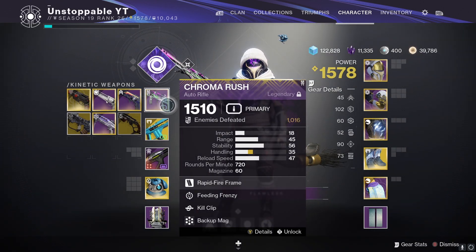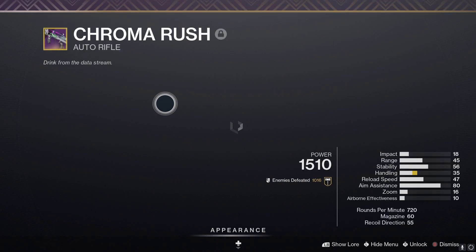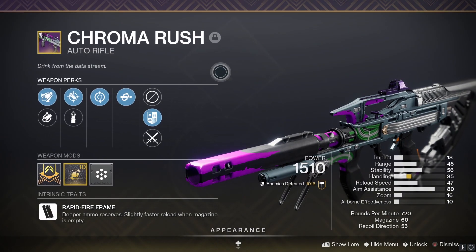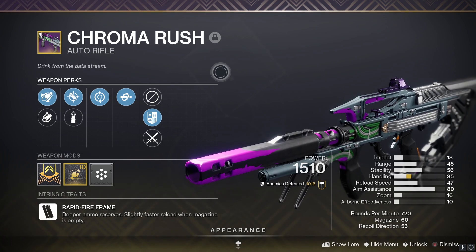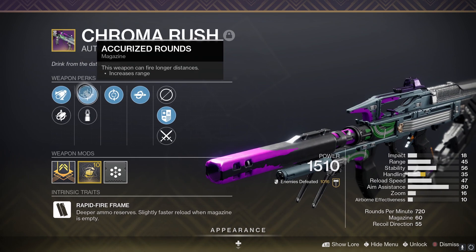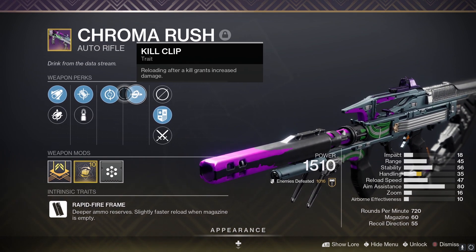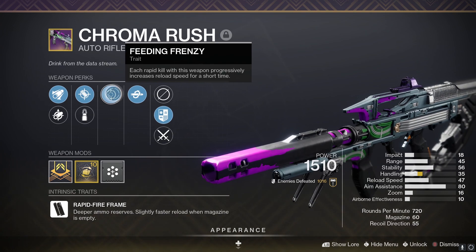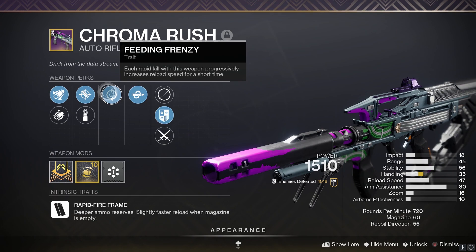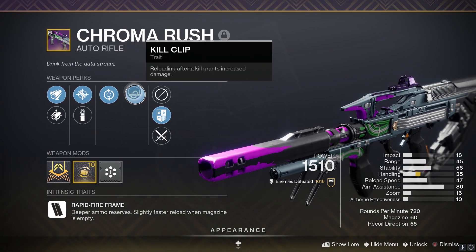The weapon we're going to be talking about today is actually an auto rifle called Chroma Rush. Now, it's been around for quite some time, however not that many people talk about it, and to be honest, some of the rolls you can get are super good. The one that I do have myself is Extended Barrel, Accurized, Feeding Frenzy and Kill Clip. You can actually get this with Subsistence on this slot and you can actually get it with Rampage.